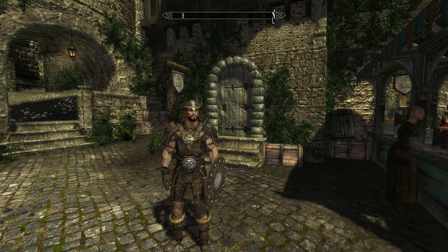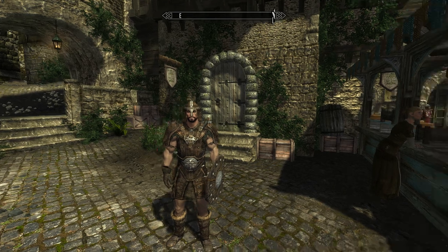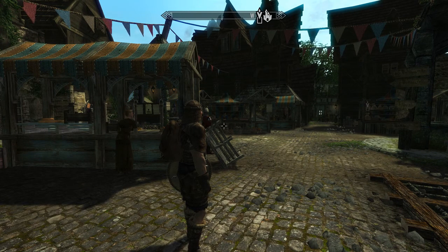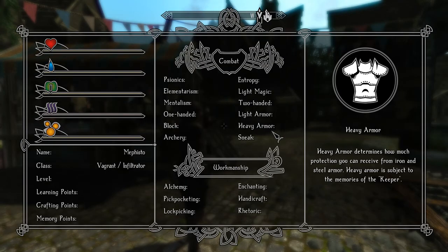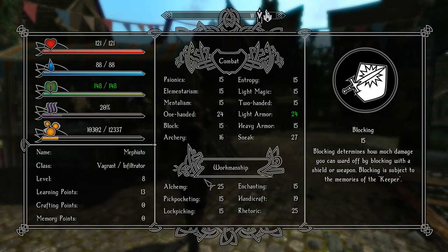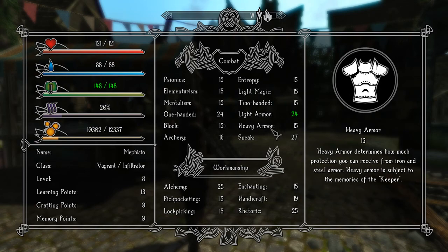Hello everyone and welcome back to Enderal. Last time I came here to Ark with just far, did a little bit of shopping and told you guys I was going to do some more shopping off camera. So what I ended up with is 27 sneak, 24 one-hand, 25 alchemy, 25 rhetoric, 19 handicraft, and we're at like 60 light armor.